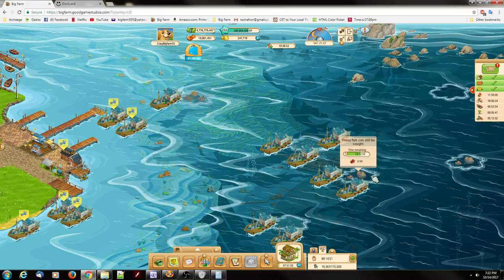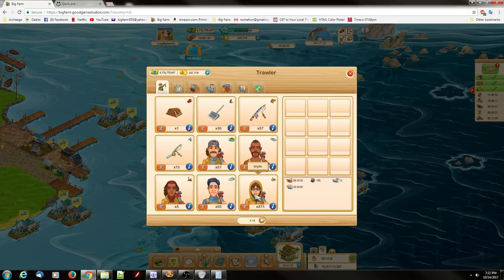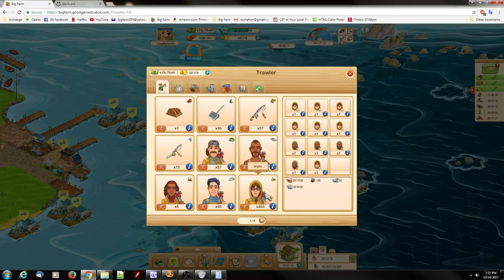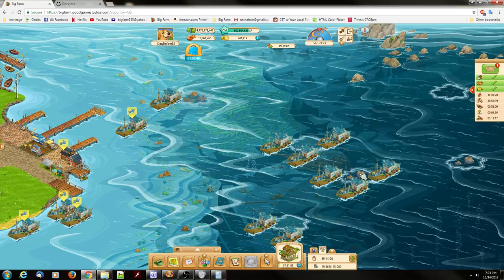Looking at the image, the closest number to 134 is 151, which calls for six Bridget and four Roy. This pool is number nine, and number nine says I can have seven Bridget — so I can put one more Bridget on this boat. I'll backspace and add another Bridget, and that drops the time down to two hours and 26 minutes. Deploy that boat, and that pool is empty.